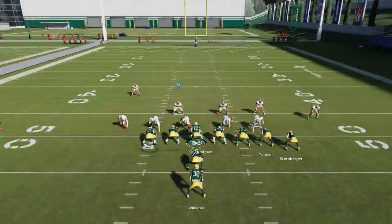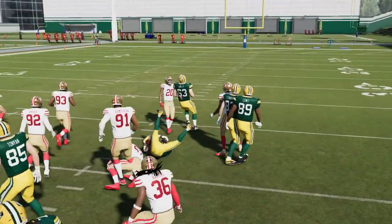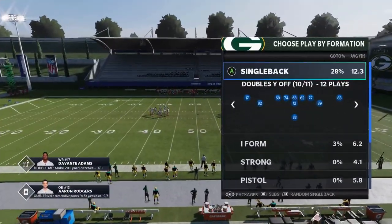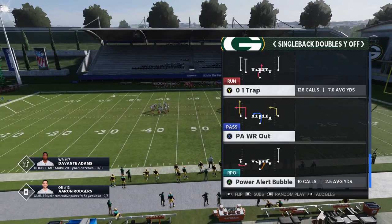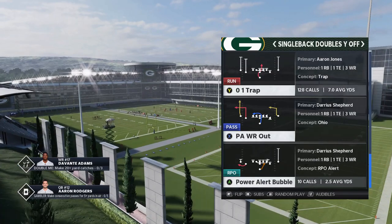If you want to see this in gameplay, check it out — link in the description below. But take my word for it: very explosive in game. Another play — out of the single back doubles — the play itself is the 0-1 trap. This is a play that's been good since the game came out. I think this formation is new, but I'm not 100% sure about that. This particular play is really cheesy.